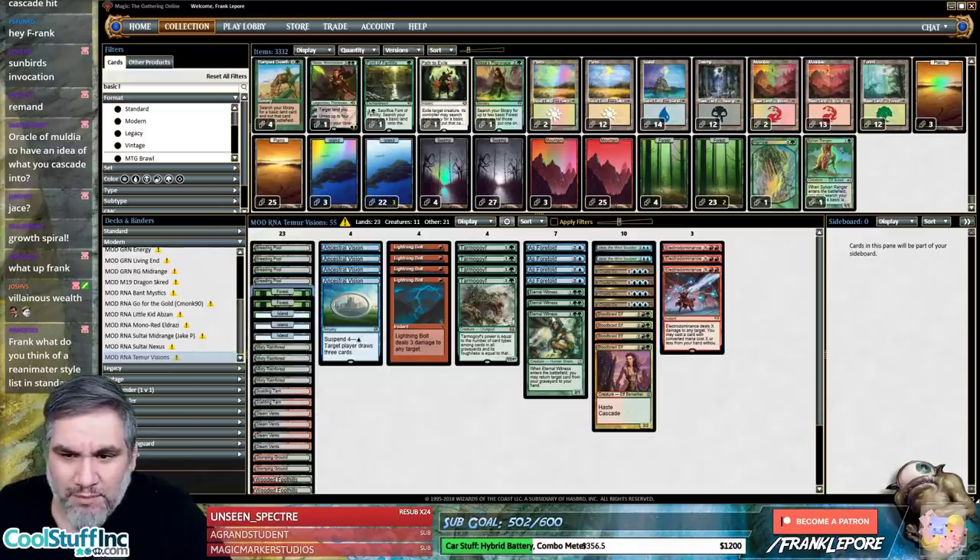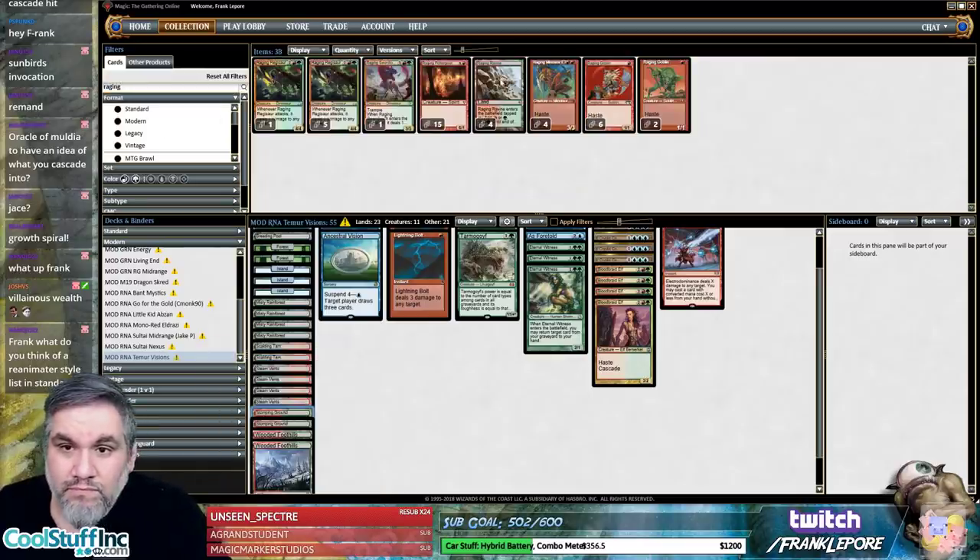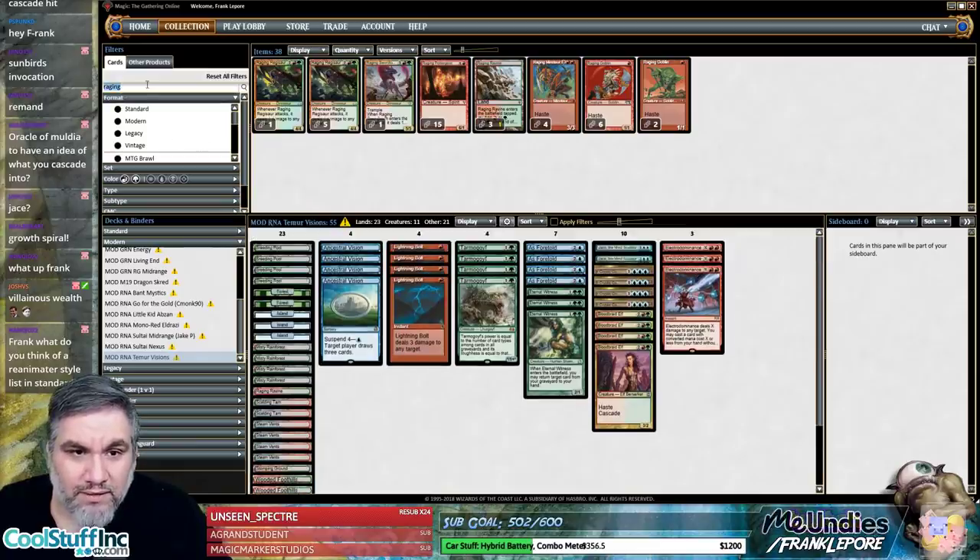I like having this many basics because of Blood Moon. We have double green for our green spells, triple blue so we can search for all these if we need to. I could see cutting a Stomping Ground and adding a Lumbering Falls or Raging Ravine instead. Raging Ravine is a solid creature land.